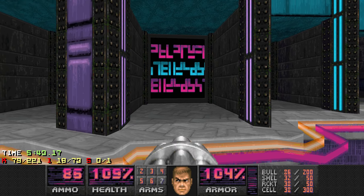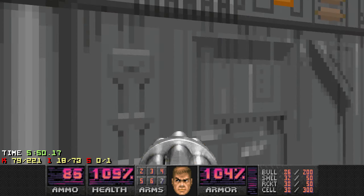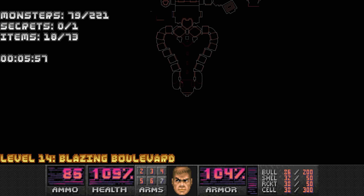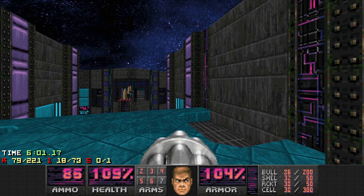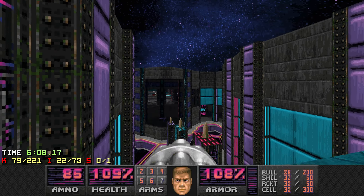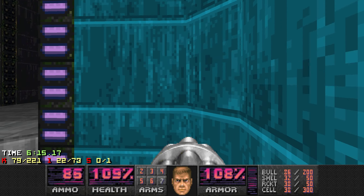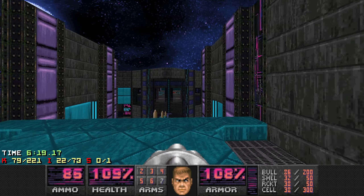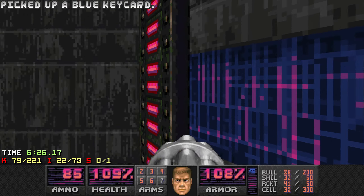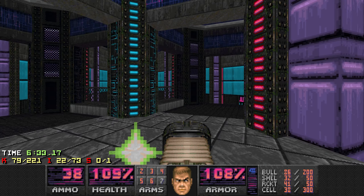Anything weird about this area or arena? Not really — I'm not gonna press on every wall, doesn't seem to be anything. Yeah, I guess this is how I get the blue key. I can just go back now. Oh, there's a switch here and that lowered stuff. Maps with one secret are sometimes scarier than maps with three secrets — here it's either all or nothing.